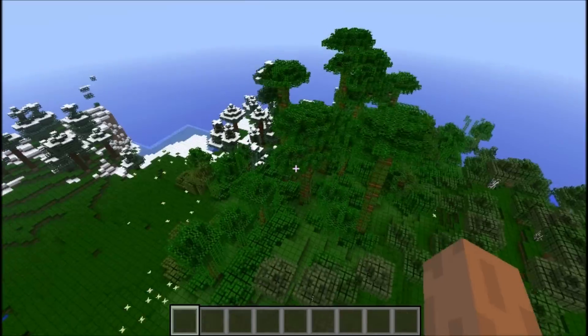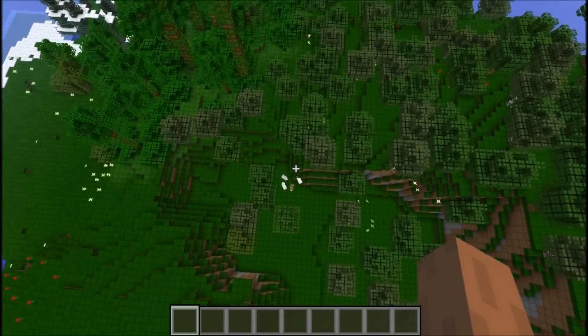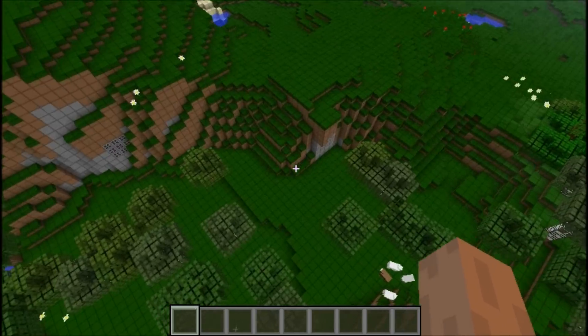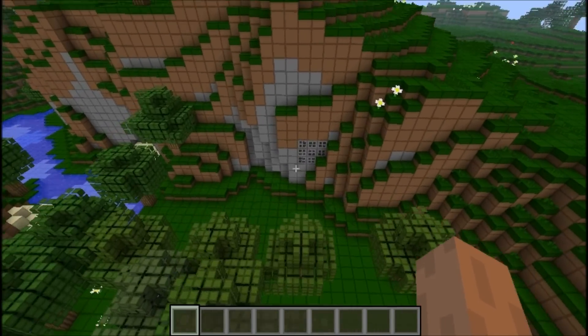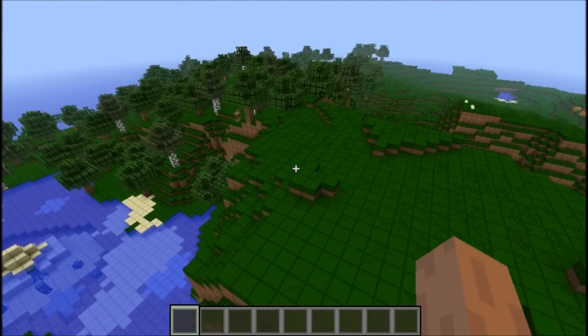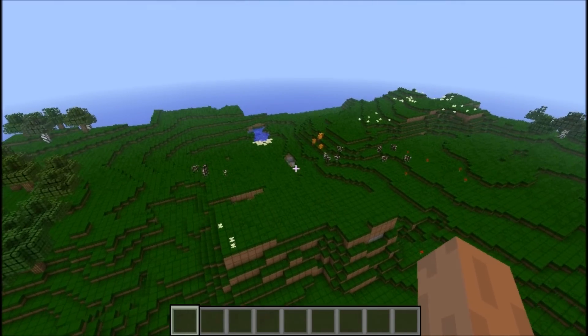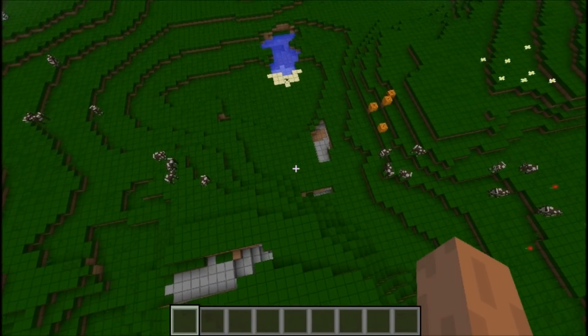You can get all four wood types just right near spawn. You can also get some wool because sheep spawn here, and there's a lot of coal that is just completely exposed.